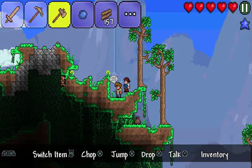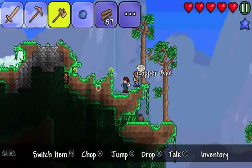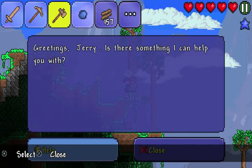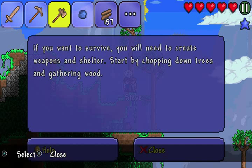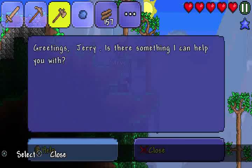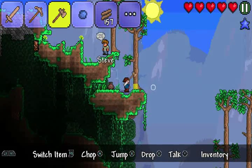I think Steve wants to talk. In order to speak in this game, drop our axe. B button. Greetings, Jerry. Here's something I can help you with. Not really. If you want to survive, you will need to create weapons and shelter. Start by chopping down trees and gather wood. Looks like we're doing that. Yeah, we'll chop down the wood.